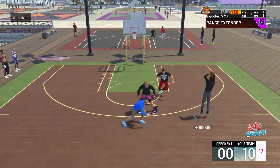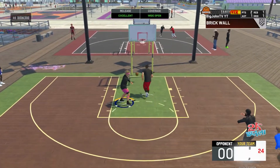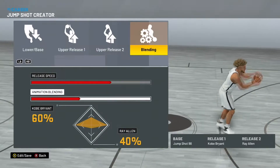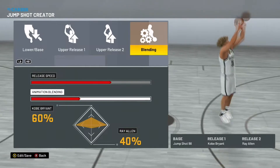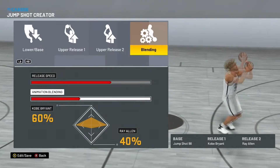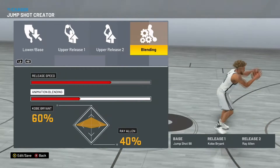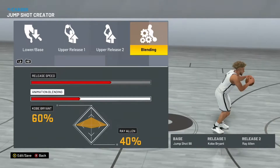We're going to feature my boy Barcode K, a.k.a. Alex's jump shot, which is jump shot base 98, release one Kobe, release two Ray Allen, 60/40, three-quarter speed. This is jump shot number one, and if you're new to this channel drop a like and post notifications.